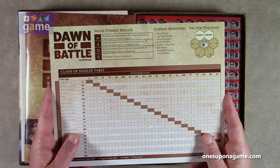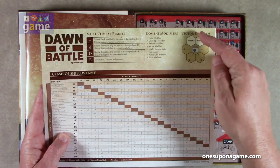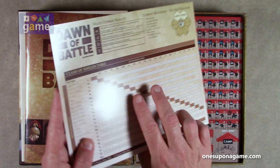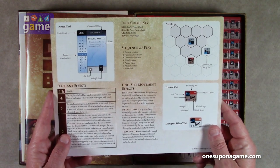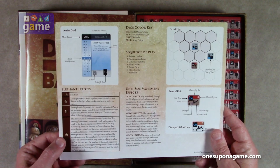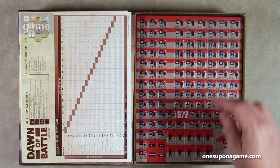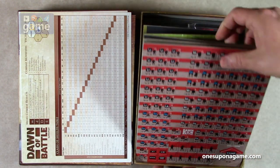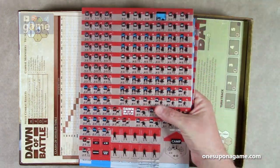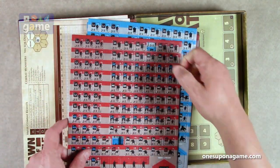We've got two cardstock player aids — identical sturdy cardstock. We've got a melee combat results table, clash of shields table, vector diagram for unit facing — front plus one, plus two attacking from behind to the side — flanking, action cards, and a dice color key. Effects for elephants, one through six — and number seven is 'eat peanuts.' Then we've got our counter sheets. They're self-punching — they just fall right out easily.